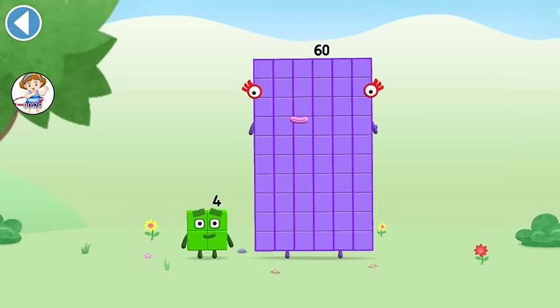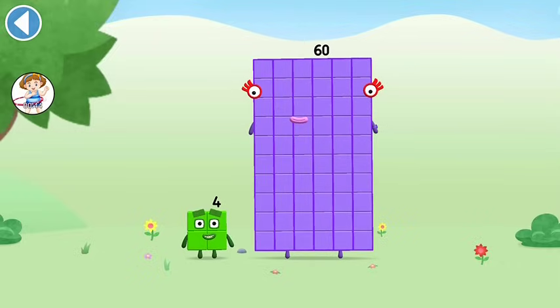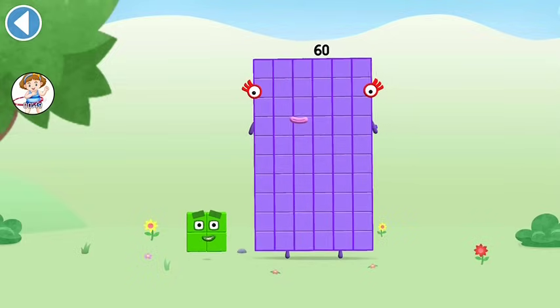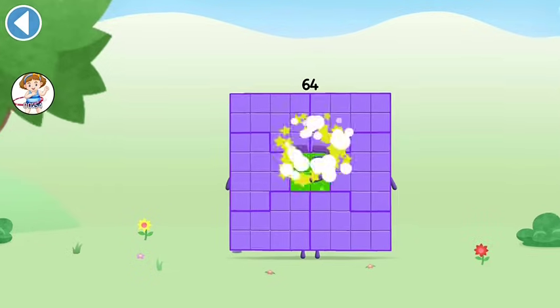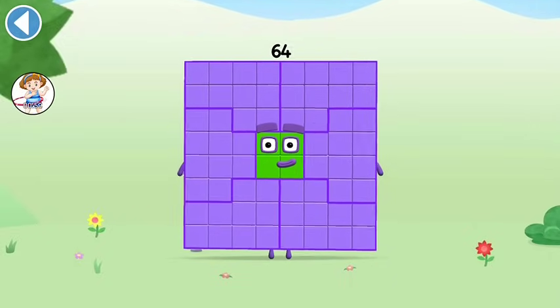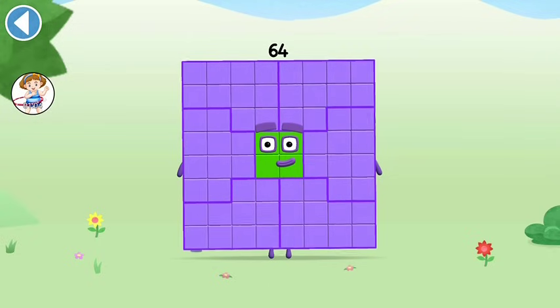You're about to meet Number Block 64. Can you add 4 to 60 and make Number Block 64? Drag Number Block 4 onto Number Block. Hooray! This is Number Block 64. This Number Block is made up of 64 blocks.